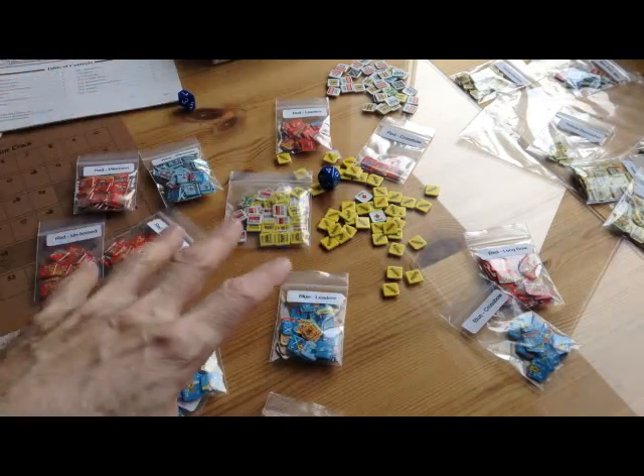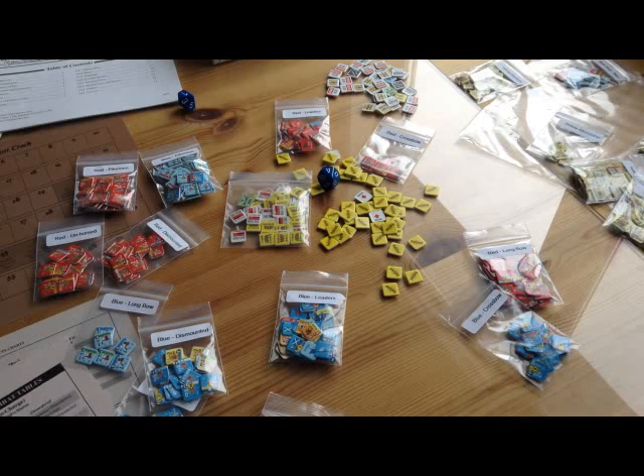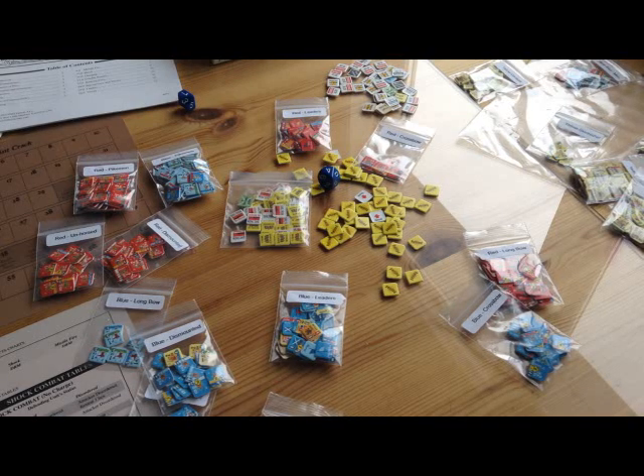I found the best way was to sort them by unit type — blue mounted troops, red unhorsed troops, blue dismounted troops, red pikemen, and so on. They're quite nice graphically, but this is not an easy game to set up. Once you've got those counters sorted, setting up a scenario takes maybe 15 to 20 minutes. It's not that bad.